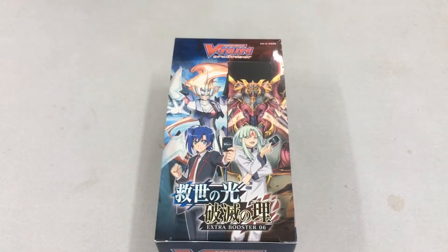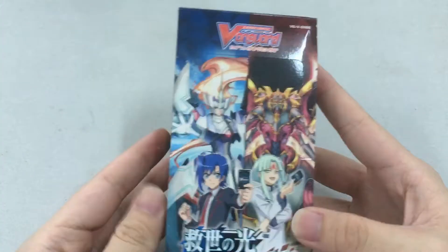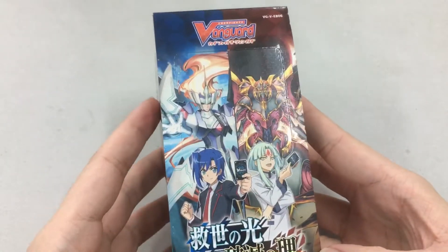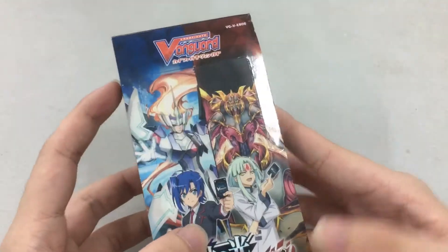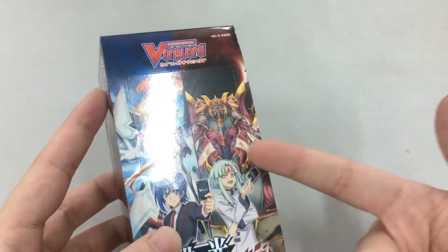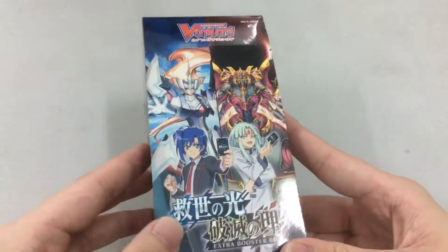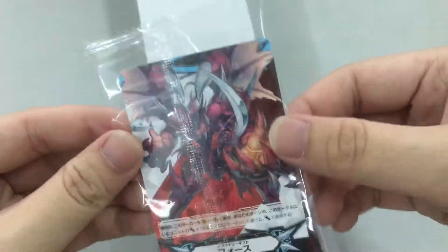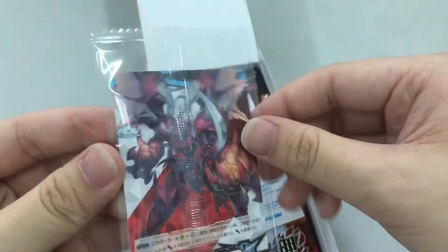Hey guys, welcome back to a new video. Today I'll be doing a box opening of the new set from the V series, which features Blaster and the new card called Brandt, which changes your triggers. Every box grants you a Force Imaginary Gift marker.